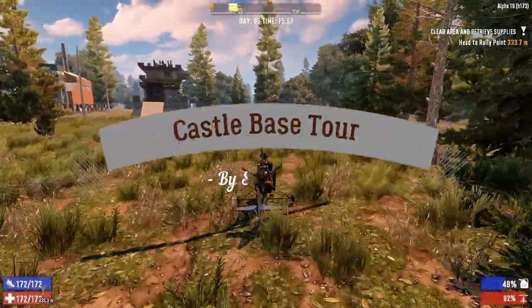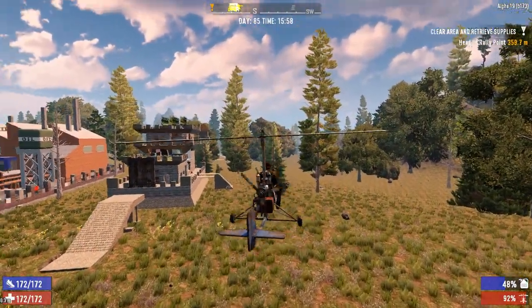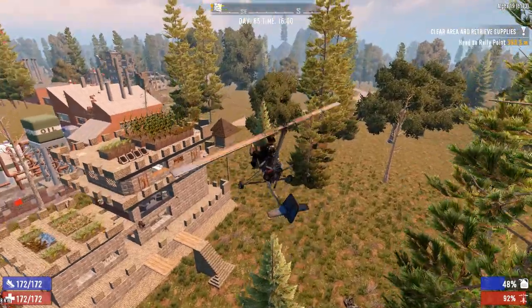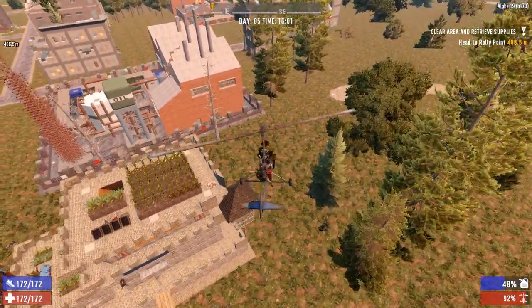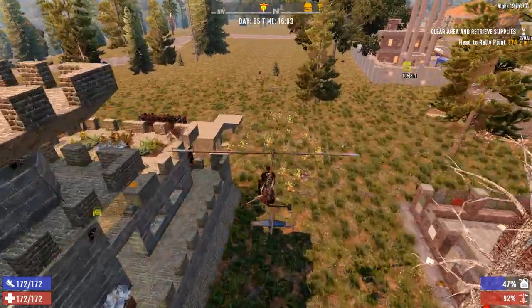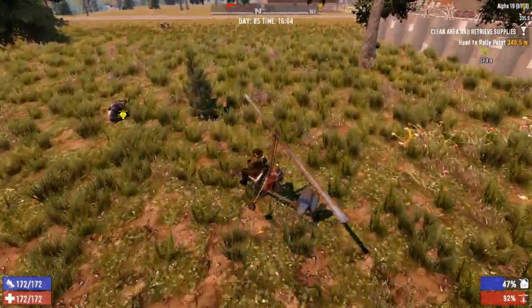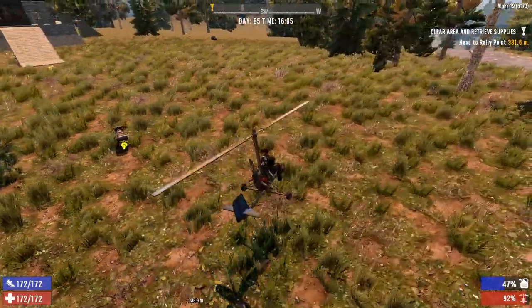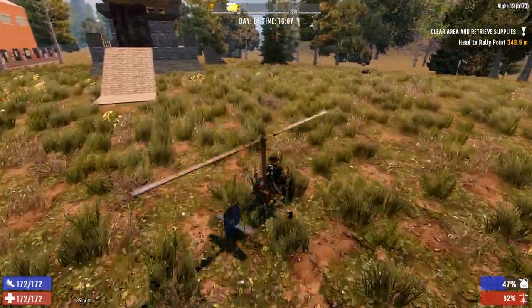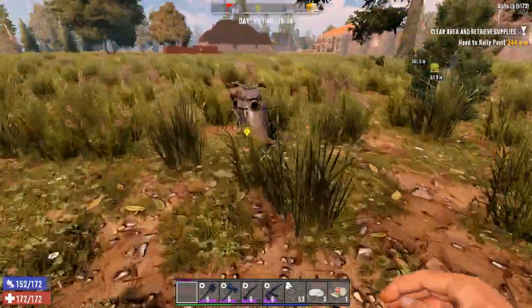We are going to start the review of our castle on day 85, starting with a little tour in the Gyrocopter to get a view and perspective of our castle. The Gyrocopter is not yet my most efficient way to travel, particularly for short distances — say if you want to go fast to a trader, that's pretty great. Here it's not the best means of transportation, but it permitted us to get a little aerial view of our castle.